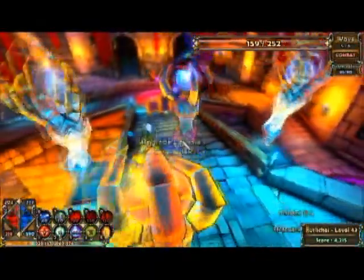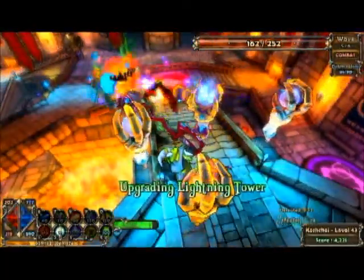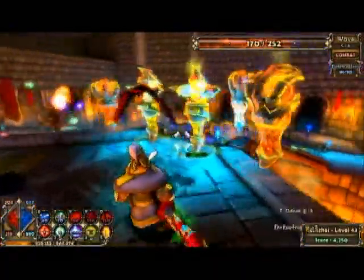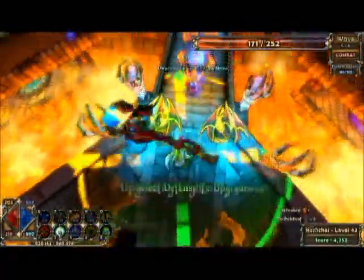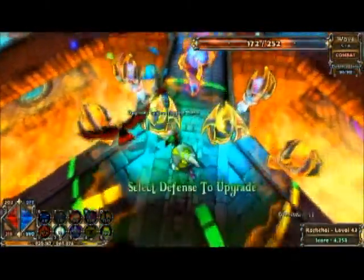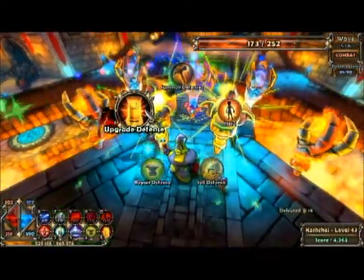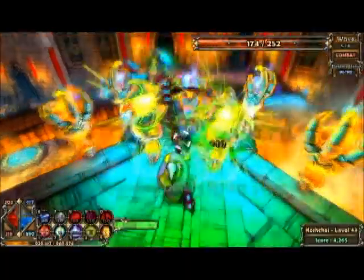Now that I do have some upgrading power, I'm going to upgrade my Lightning Towers — makes them do a little bit more damage. I'm also going to upgrade my two Death Towers just to get rid of the Ogre real quick. Again, I'm on medium so I really don't need to do this, but I did have to do it on hard.